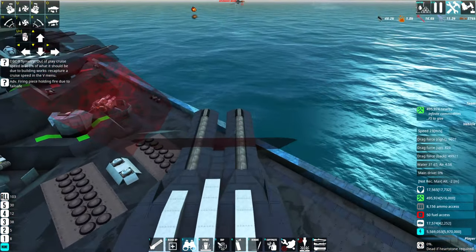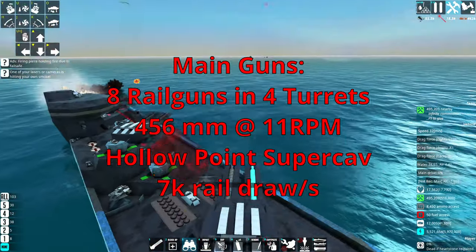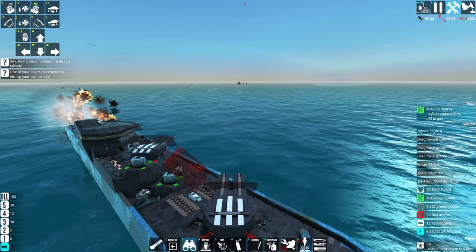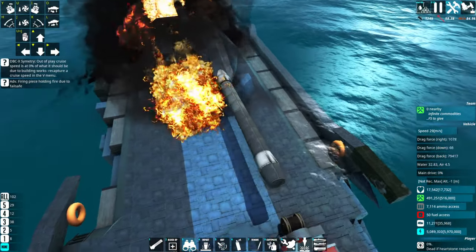Those main guns each have a firepower of 30. They are pure rail guns — they draw a huge amount of energy — but their projectiles are extremely devastating. Each barrel has more firepower than one of the tier's turrets.